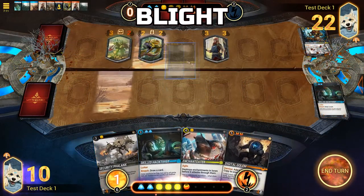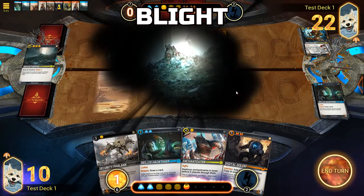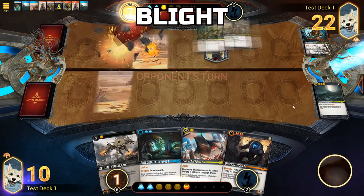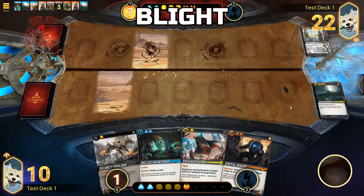Blight: Blight is an effect placed upon units that occurs at the beginning of each turn, giving minions affected by it minus X / minus X, where X is the Blight number.